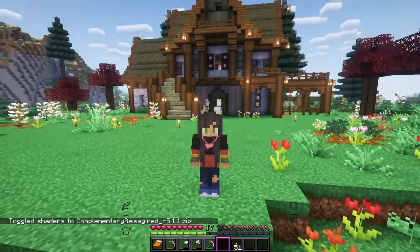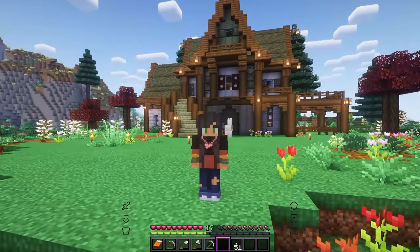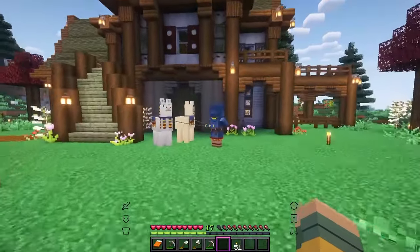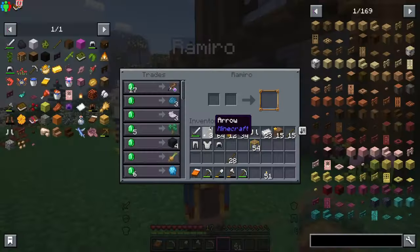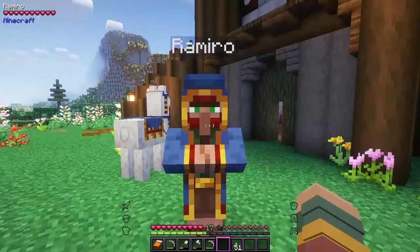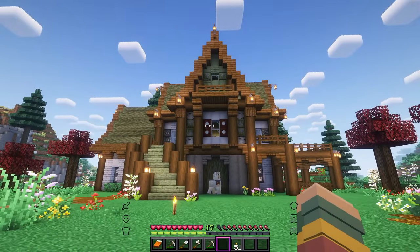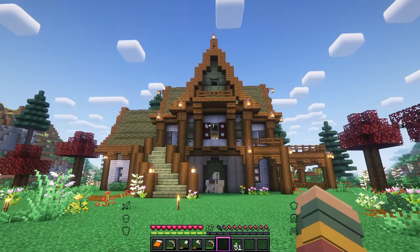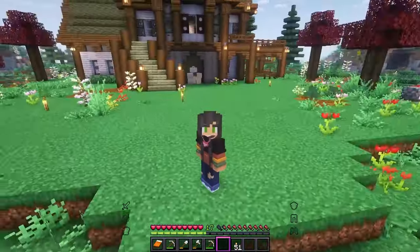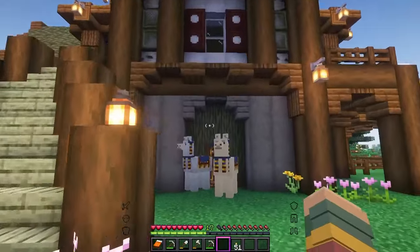We are official! We finally have our starter house and I'm going to turn on shaders just so we can appreciate it in its full beauty. I think it turned out really cute. I love the wood combinations — I think those look fabulous. And Romero has stopped by like the typical nosy neighbor next door to see what's going on. Let's take a look at the interior.